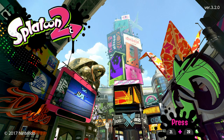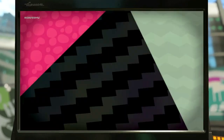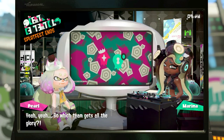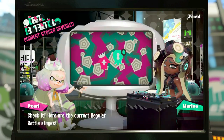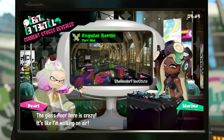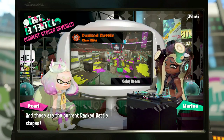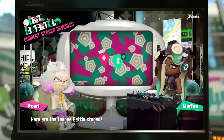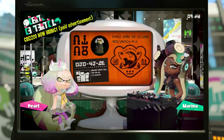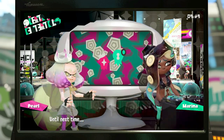Hey everyone, it's Ash here, welcome back to another Splatoon 2 video on the Nintendo Switch. Let's jump into the news — we just missed the Splatfest, but there's a new Albacore Hotel and Schellendorf Institute stage. We've got Port Mackerel and Goby Arena for Ranked Battle Clam Blitz, League Battle Stages Splat Zones Piranha Pit and Humpback Pump Track. Grisco's now hiring, so we're doing a bit of that in this video.